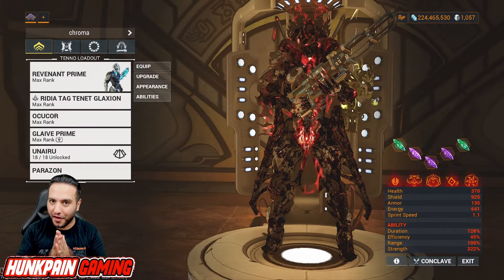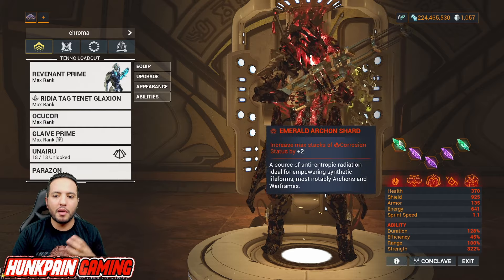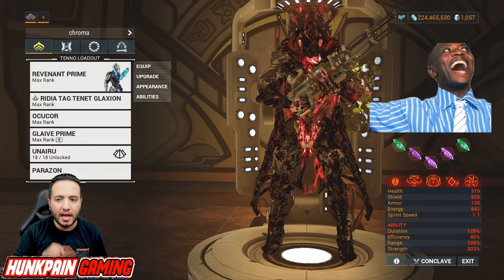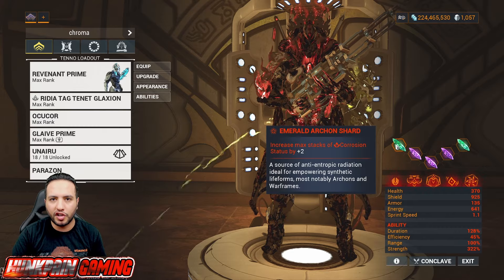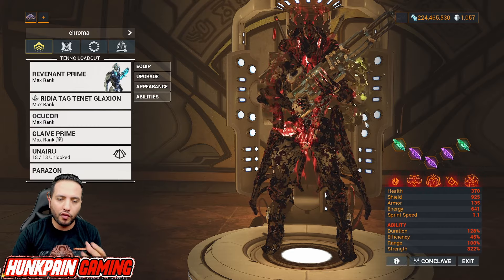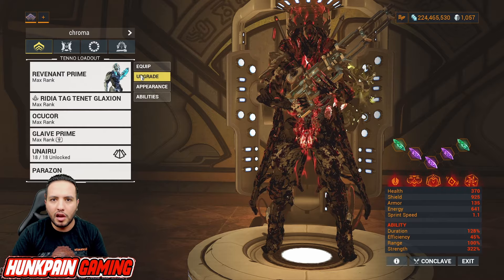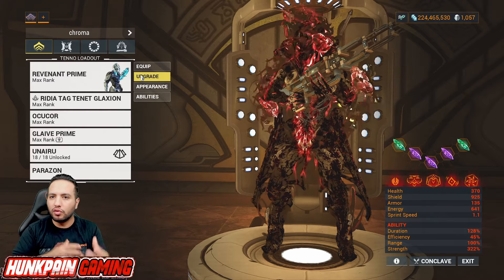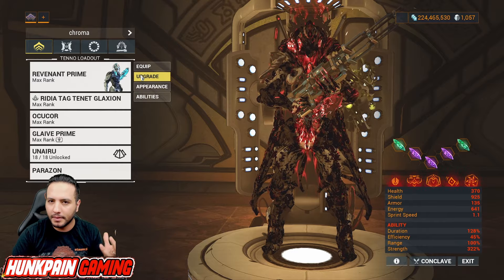Starting first with the Warframe build. This time I took it a bit different — I didn't rely on the Emerald Darkon shards to Armor Strip. But if your Tana Teglaxion Progenitor leads you to Corrosive, you can run two Emerald Darkon shards to Armor Strip enemies without relying on Fox School or any ability to Armor Strip. It's really how you want your Progenitor to run with your synergy and where you're going to take the weapon.